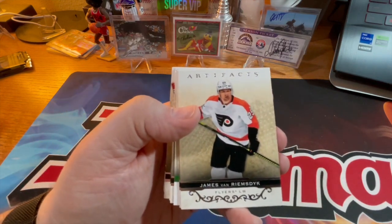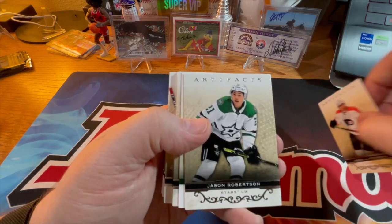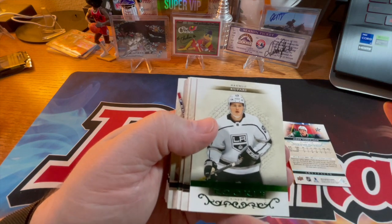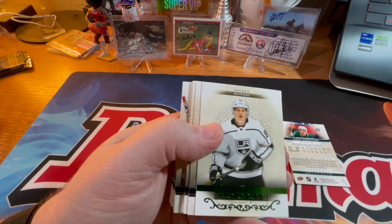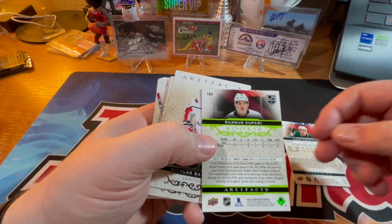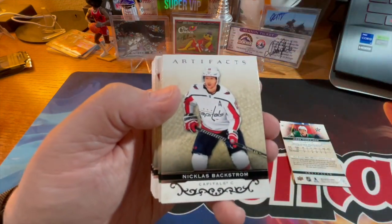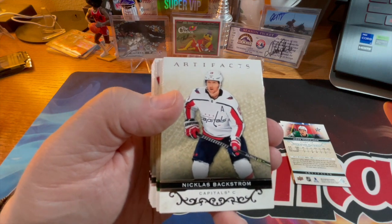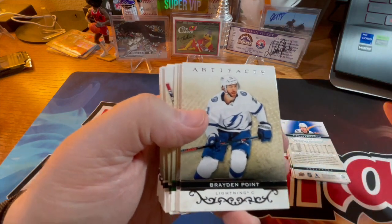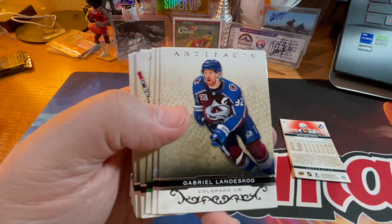So on the very tippy top here we've got James van Riemsdyk, Jason Robertson, and our first rookie — Rasmus Kupari. I'm not too familiar with the prospects since I've been out of it so long. We also got Nick Backstrom, Brayden Point, Landeskog — good old Colorado Avalanche.